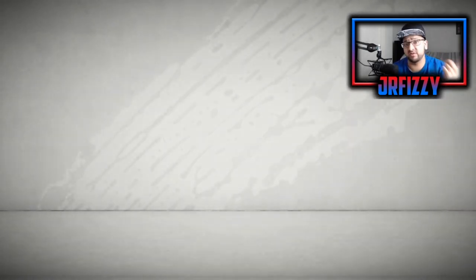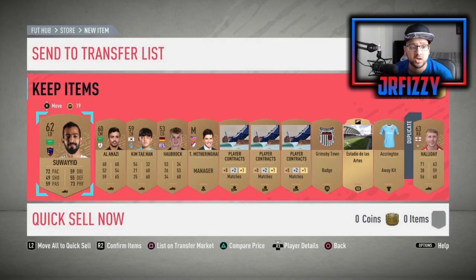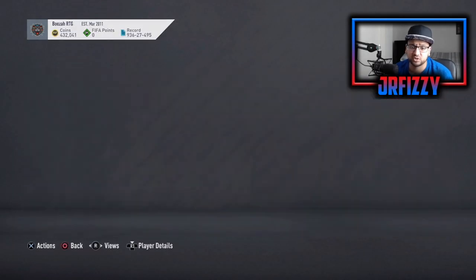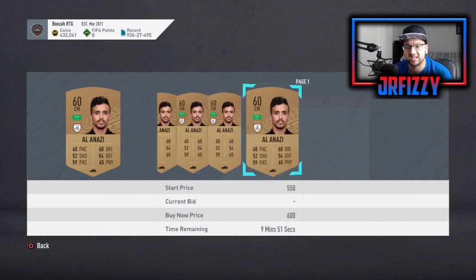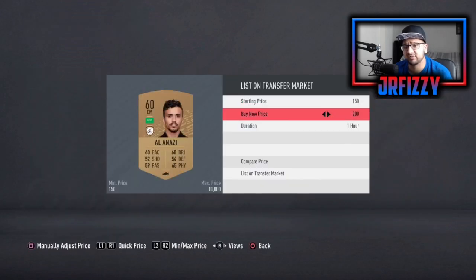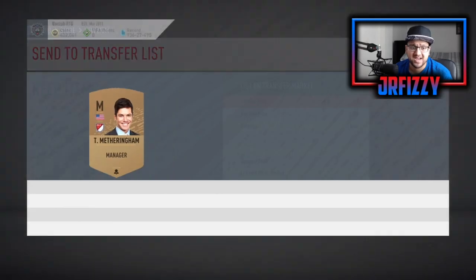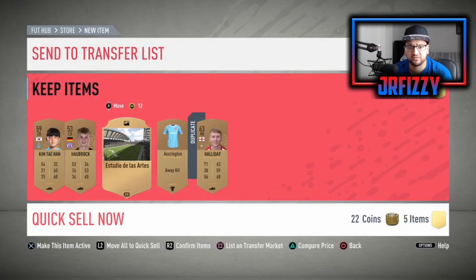Sixth pack — my coin total is not going down because players are selling in the background. We get two players from the Saudi league: a left back and another Saudi league player. I'll list both for 200 coins — someone will pick them up and that's your 400 coins made back. The pack itself didn't yield much so I'll get rid of what we don't need.